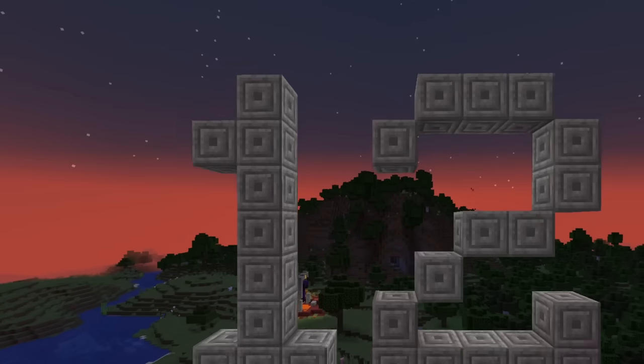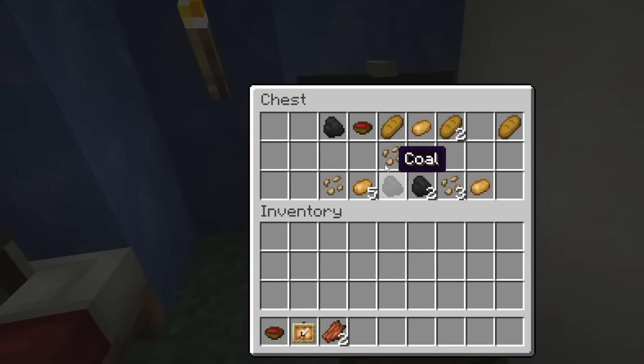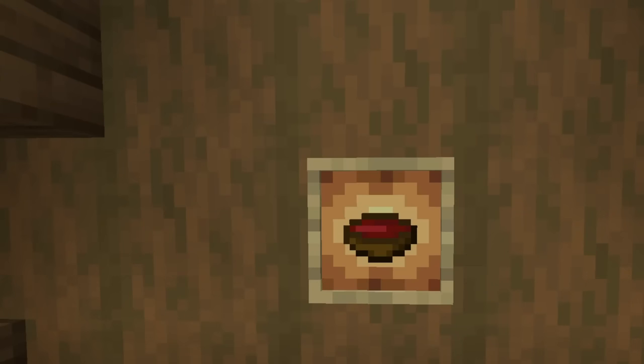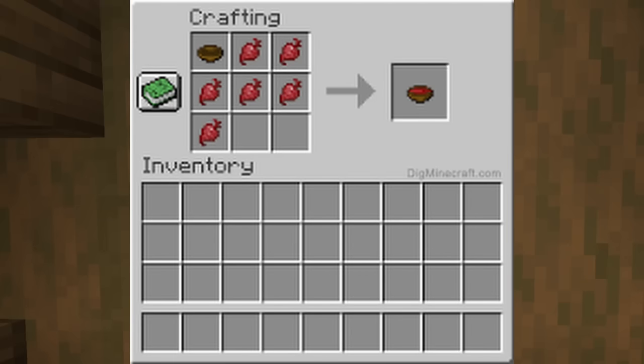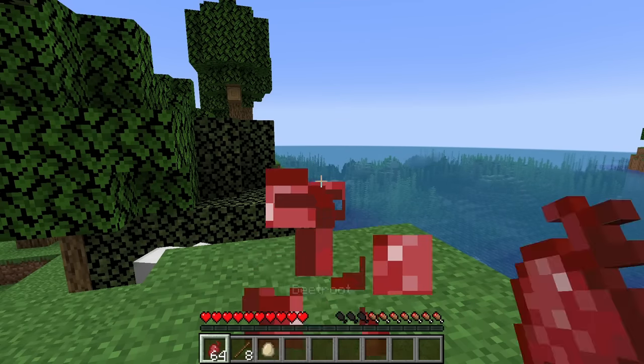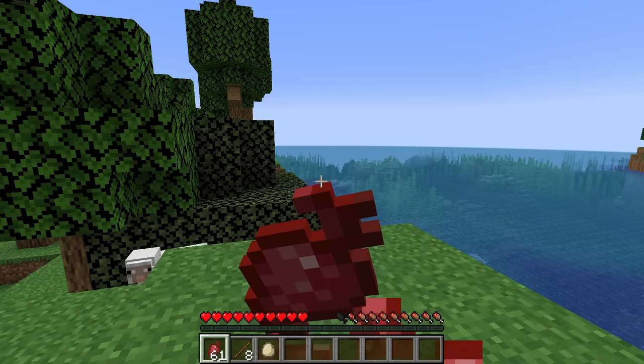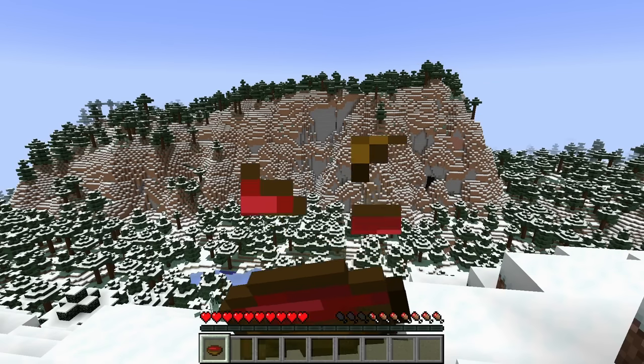The beetroot stew makes the list at number 12. This food is only found in snowy tundra villages, making it rare. Besides stumbling upon it, players don't make these because of the cost. You need 6 beetroots and a bowl to make it, giving you 6 hunger icons. That doesn't sound that bad until you realize that having 6 beetroots also refills your hunger bar by 6 while allowing you to stack beets for precious inventory space. Yeah, I'm not sure why this is a thing.